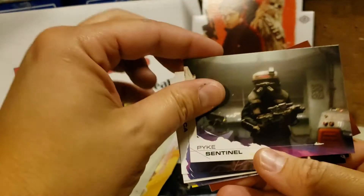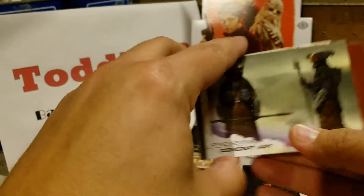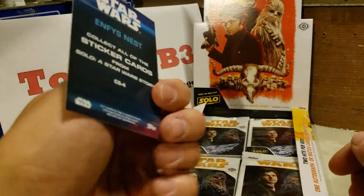Kira, Pike Sentinel, Chewbacca, Solo, Corellia Garb, Pike Sentinel Concept Art, Chewbacca, Enfy's Nest, and a sticker card of Enfy's Nest.